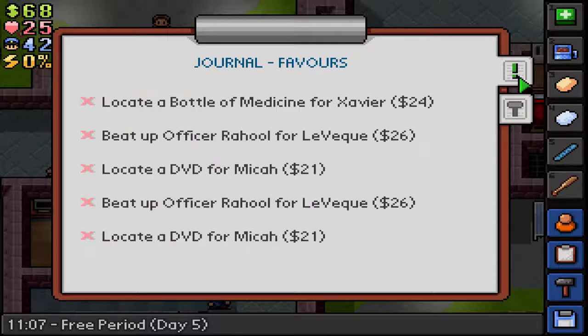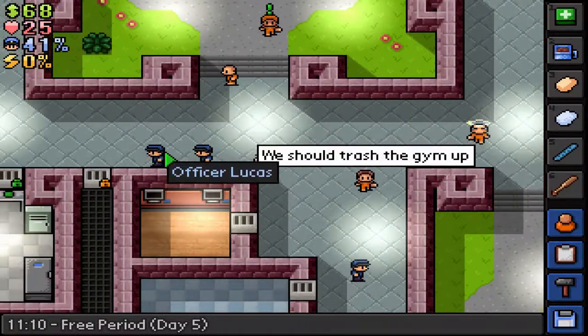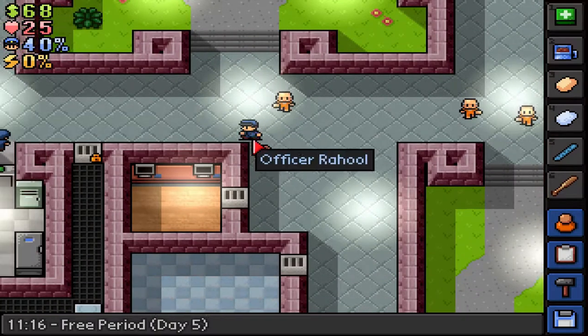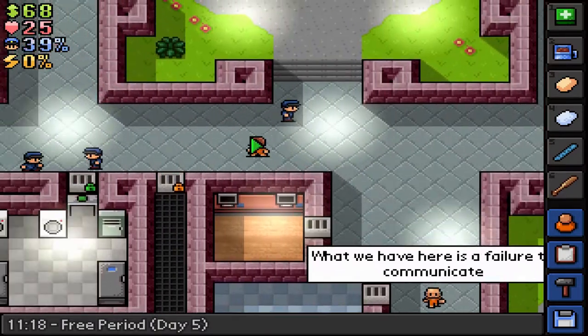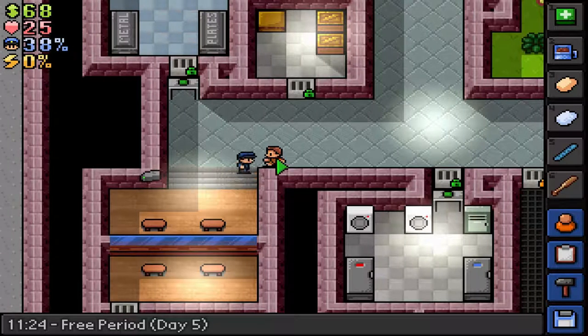In our quests here, we have an officer on the wanted list - Officer Rahul. That's actually two beat-up jobs, so we can get 56 dollars from that. I just need to find Officer Rahul right here. He's right here but I cannot do it in front of the camera.